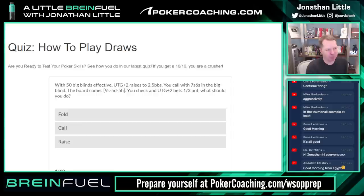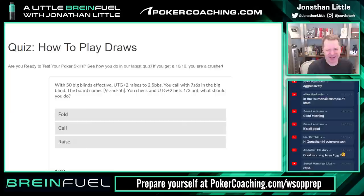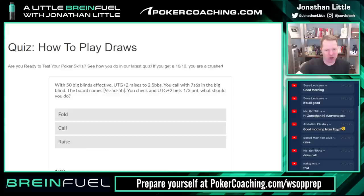We're either going to call or raise. If we do call we may be looking to raise the turn. I think if we were shallower we should be pretty inclined to raise. As we get deeper you have to be a little more cautious with this exact hand, because gut shot plus backdoor draw is actually pretty good. I'm going to say raise small.